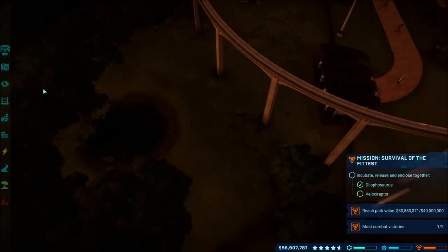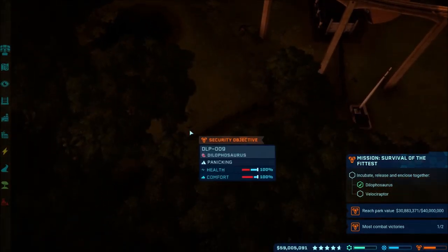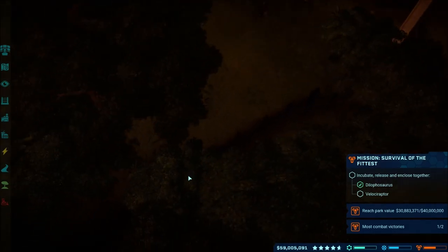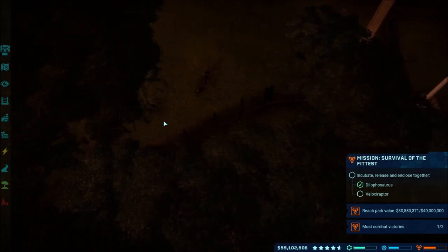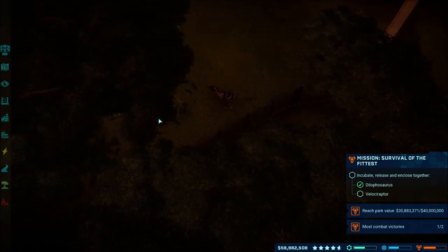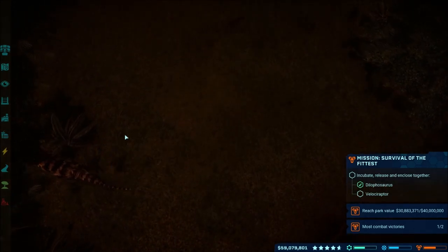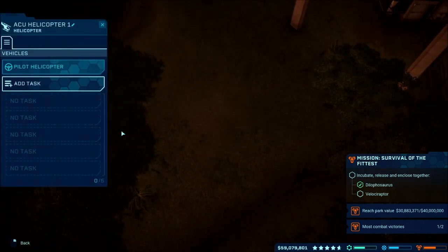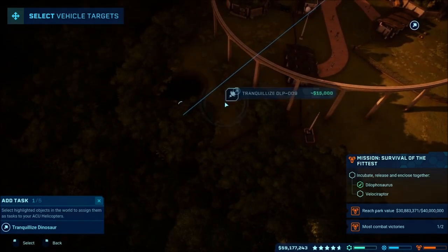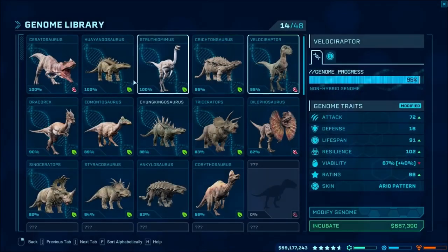I assume the dillo died - oh no, it's still right there. Did they not fight each other? Did I miss something, or do I have to move this guy? Maybe just put the raptor in here. Apparently it's just scared of this thing. Okay, so that did not work out. So let's go ahead and trank out that guy, and I'll go ahead and get a velociraptor set up in here. I guess that did not work out - we'll get our combat victories one way or another.